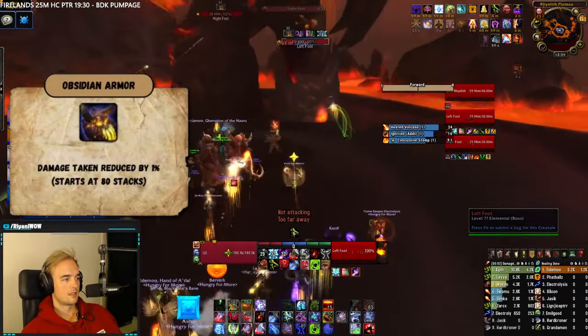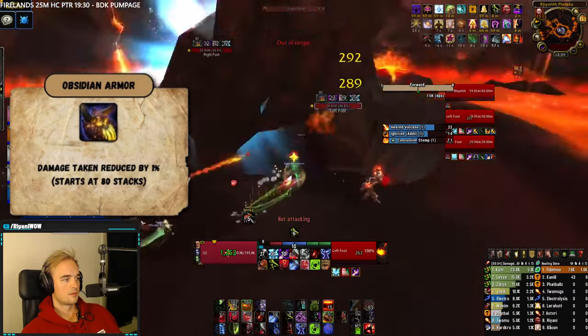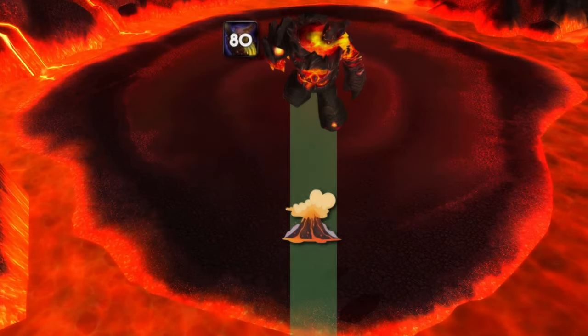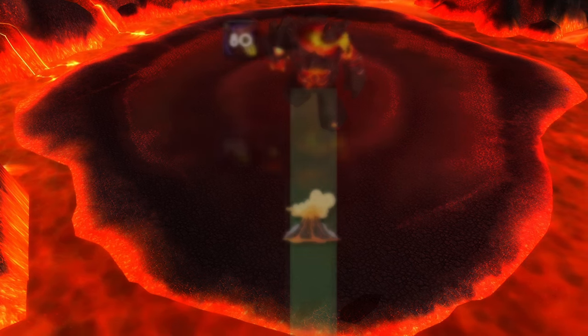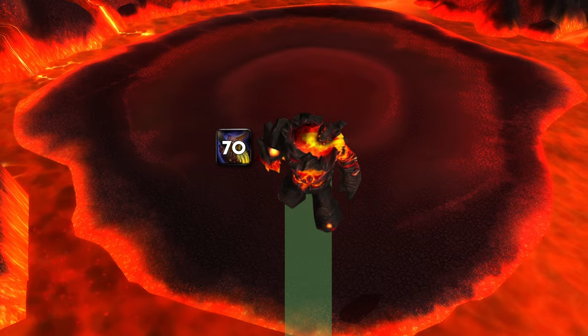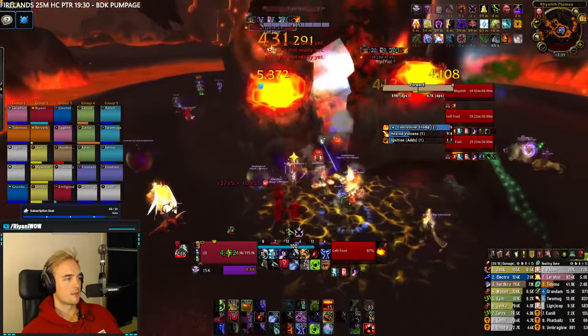To engage the boss, he'll have a buff making him take 80% less damage. This buff will persist until he reaches 25%. You can and should reduce the effects of his shield by making the boss walk over active volcanoes — each time he walks over one, the damage reduction buff will diminish by 10%.